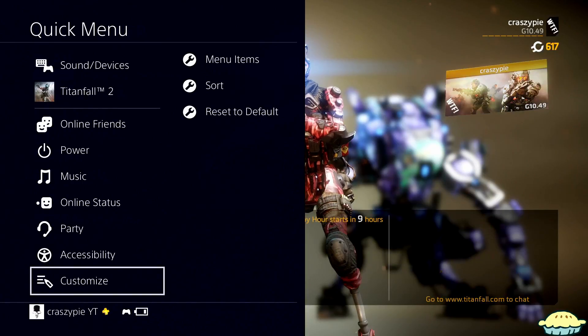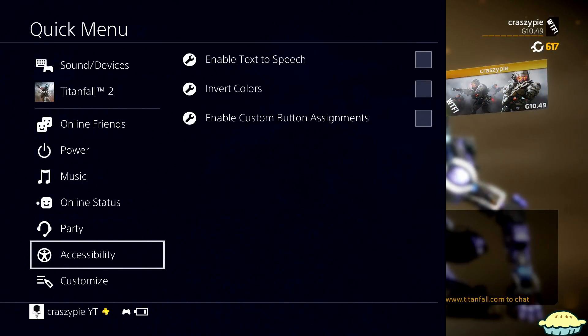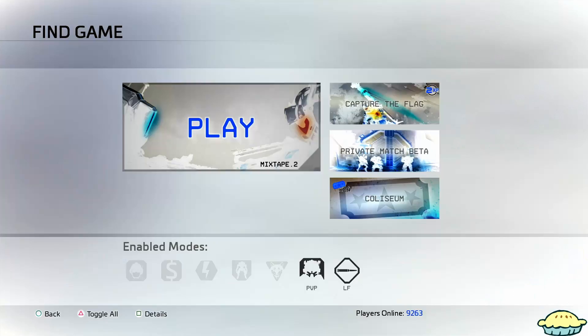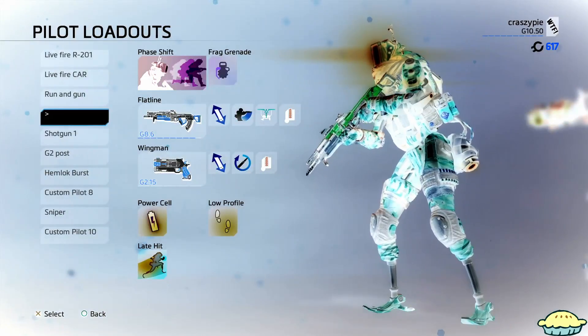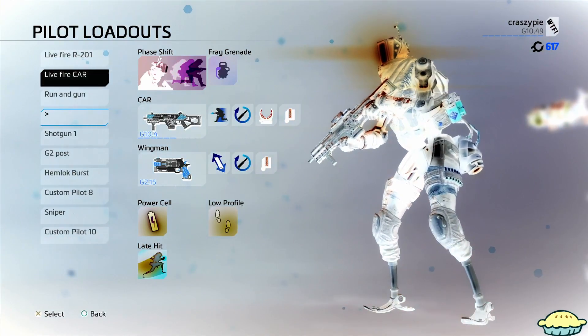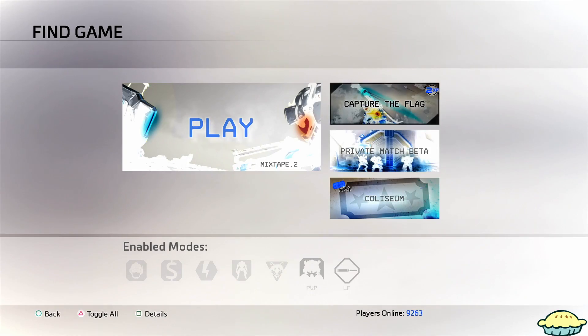Then you're going to come over here, all the way back up to Accessibility, and then enable Invert Colors. Essentially what this will do is make your Titanfall look extremely weird. It'll also look weird with any other game if you want to play any single other game — it'll basically look really weird. And it doesn't even feel like you're playing Titanfall.